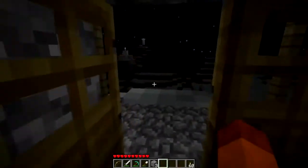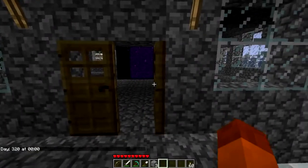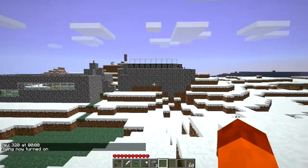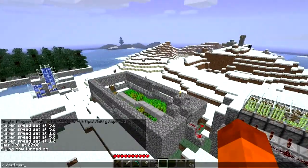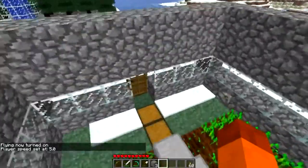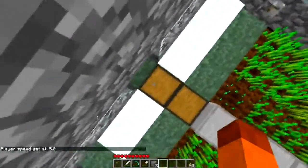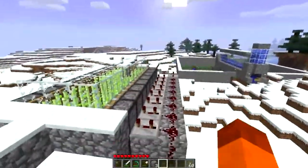Let's go outside so we can see — I'll put fly mode on. It looks like he's got a farm going here, pretty nice. What's in this chest? He stores it all there once it's done and then plants some more and lets them grow again.